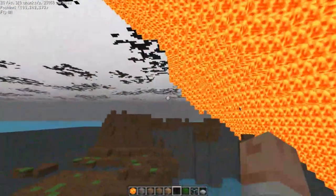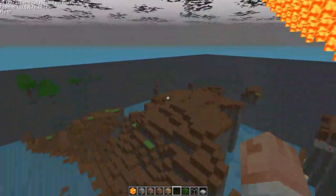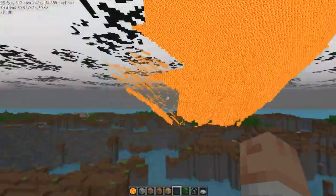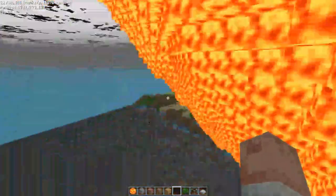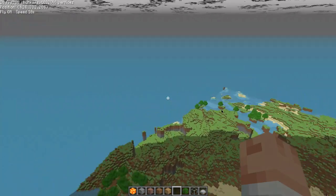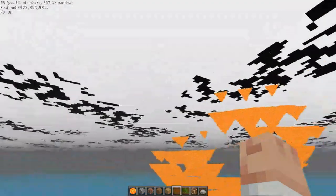Just giving it a second to load in — the whole thing is a massive explosion. As you can see, it acts like a real nuke: it kills all life within its radius, but it's only made of lava.